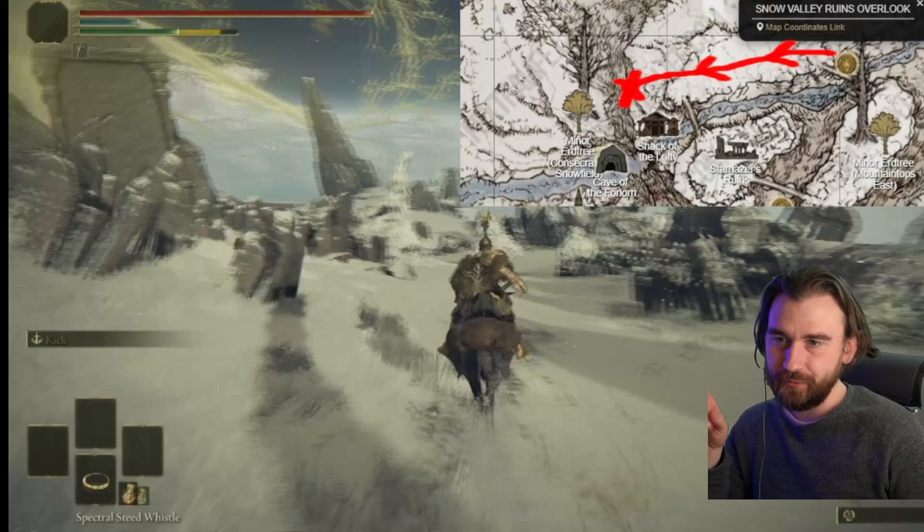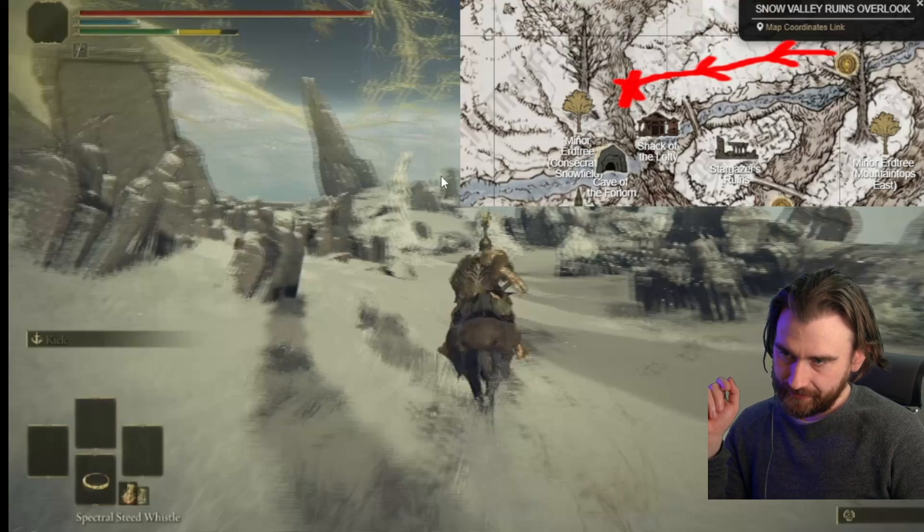Anyways, here's what you want to do. You want to get to Snow Valley Ruins Overlook in Mountaintops of the Giants — it's the closest site of grace that I know of. Then you want to follow this path. This X here, X marks the spot — this is where we want to go, and what we're aiming for is this little stone peak thing here.